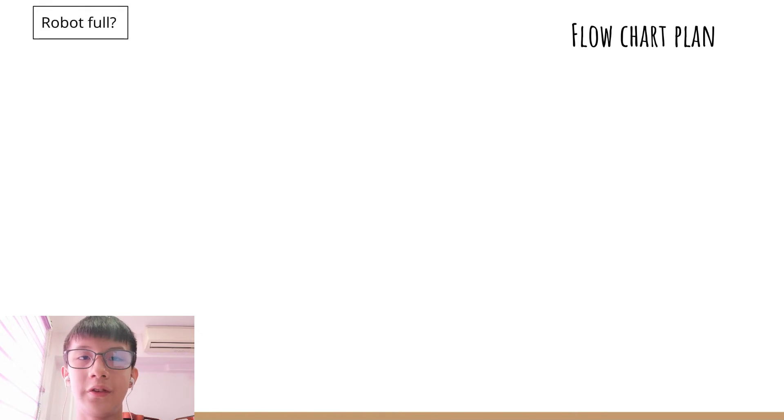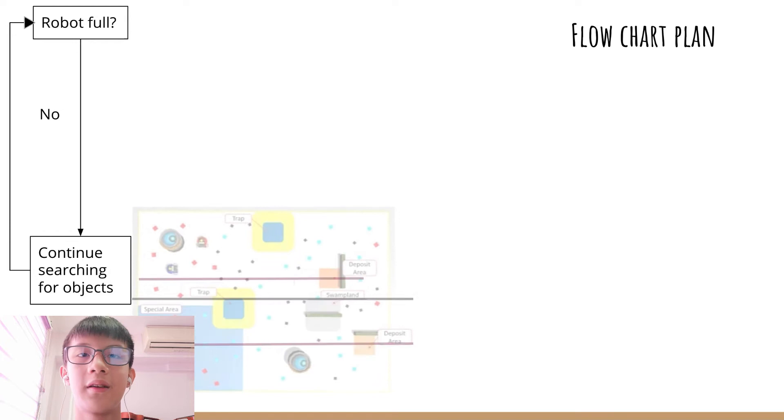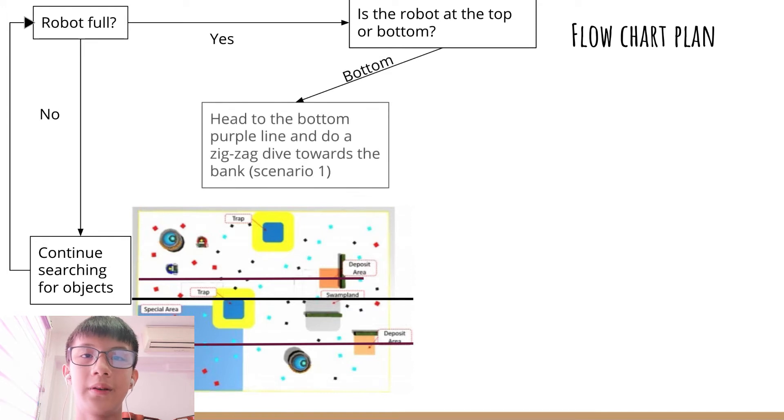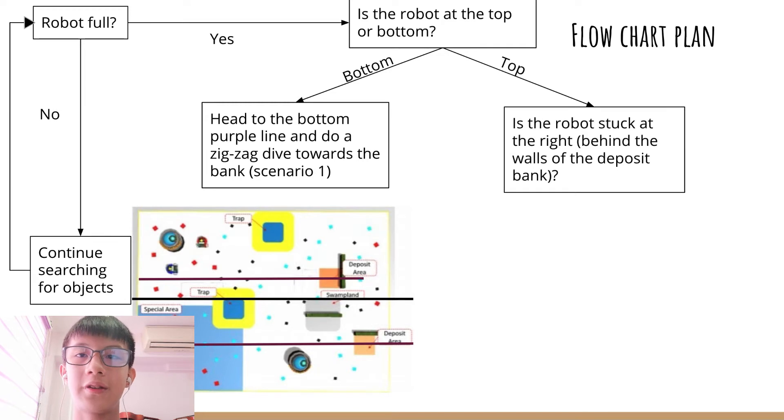The more detailed flowchart plan is here. If my robot is not full, it will continue searching for objects. If it's full, it will check whether the robot is at the top or bottom. If it's at the bottom, it will head to the bottom purple line and go to the deposit.